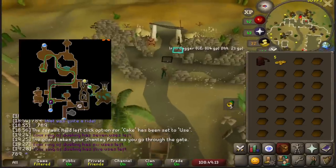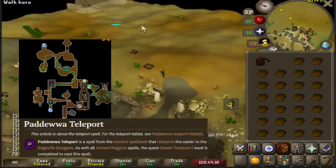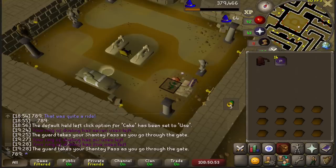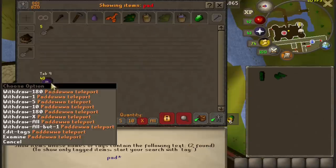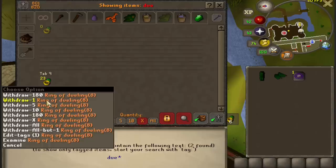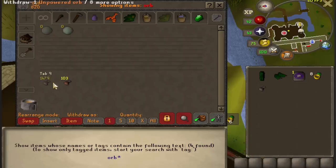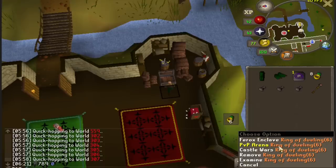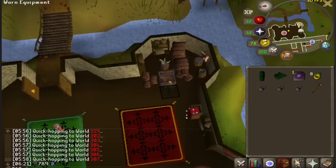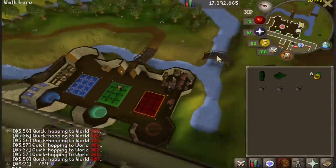The Earth Obelisk is located in Edgeville Dungeon, and we can now make Paddewwa teleport tabs to get there. I'm now going to do 2 inventories for 50 TeleTabs. After all my tabs were made, it was time to try a method that's going to be extremely useful for this account long term, but we've never done it before. It's a method called Gravestone Deposit. It's important that I have some items besides unpowered orbs go to my gravestone, so I grabbed some junk items from my bank.